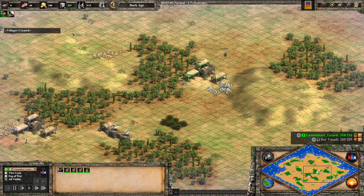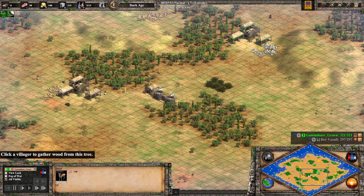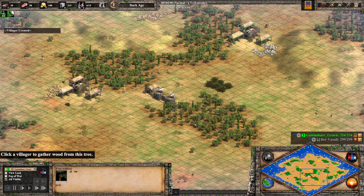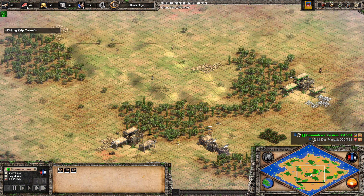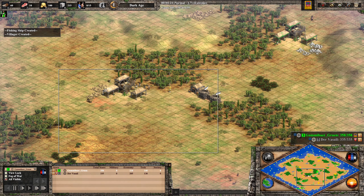Vassal spotted Gummibär's position and did an early wall-off — that's a nice idea to close this off. However, if he walls this off, he should have lamed this area. Instead of walling here, he could have walled further out and also taken the deer at some point.